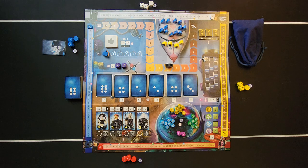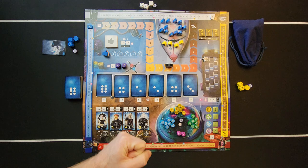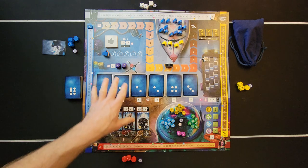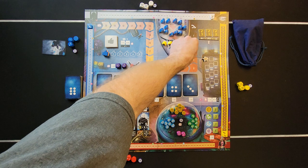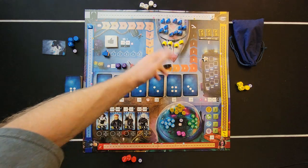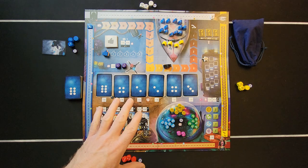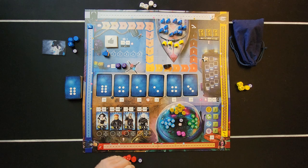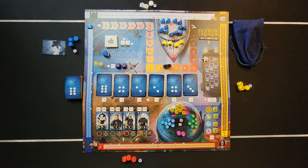Now let's talk about what the game is: you are negotiators trying to release the hostages — the pilots and passengers — by meeting demands. You're fighting against the SWAT team slowly working their way up to break into the airplane. You're each trying to negotiate the hijackers down and get them to surrender.